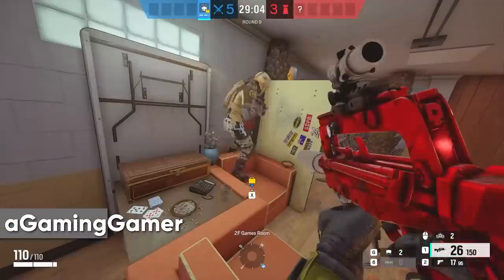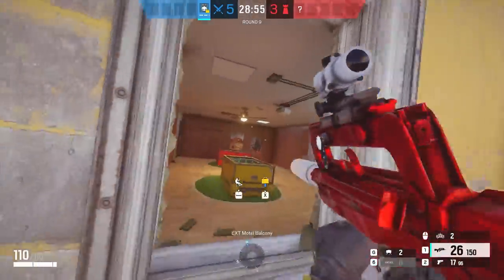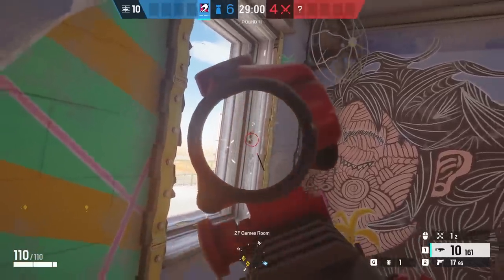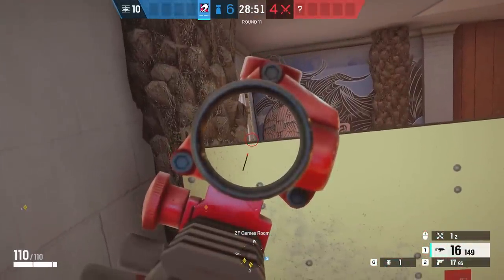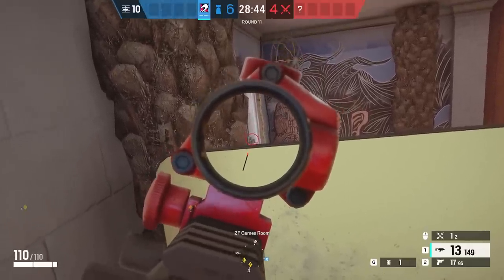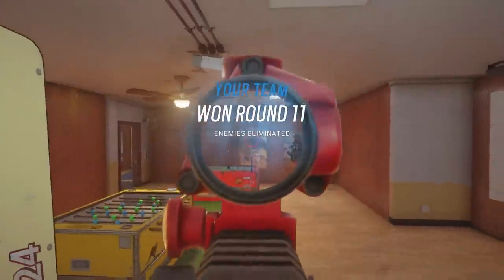In games room, there's a way to elevate yourself and get an angle onto the window. This spot is really good with Castle so that you can protect your back from Fuze easier. All you'll need to do is vault up onto the brown table between the two couches and then walk onto the blue flower vase. From there, you should feel yourself get taller and then slowly inch your way forward until you can see about halfway down the window. If somebody vaults in, they have absolutely zero chance.